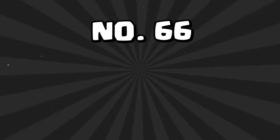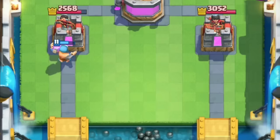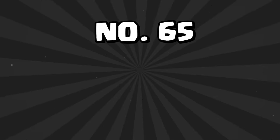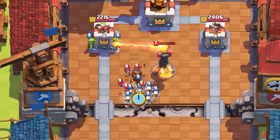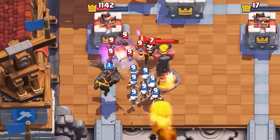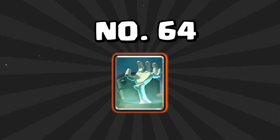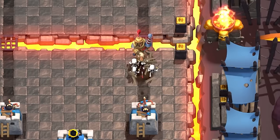At number 66 is the Lumberjack — pretty good with the Balloon, but outside of that it's not great. It can occasionally be used in Golem, but it's a very mid card. At number 65 is the Skeleton Barrel. It used to be much lower on this list, but it's a pretty decent card nowadays. With all the Royal Recruits running around and all the bait decks, it actually rose up this list pretty far. At number 64 is the Tombstone — the best building in Clash Royale for a really long time, but it's fallen far because of how good the Tesla, Bomb Tower, and other buildings are.